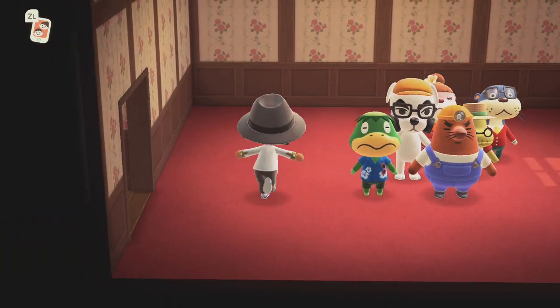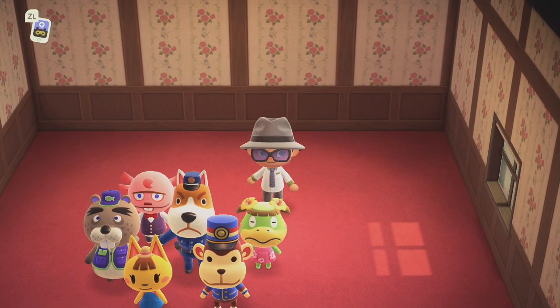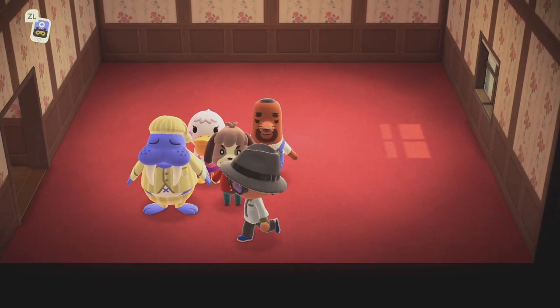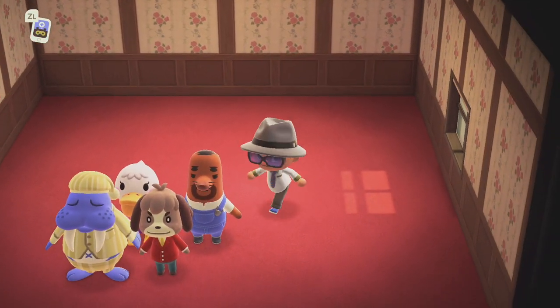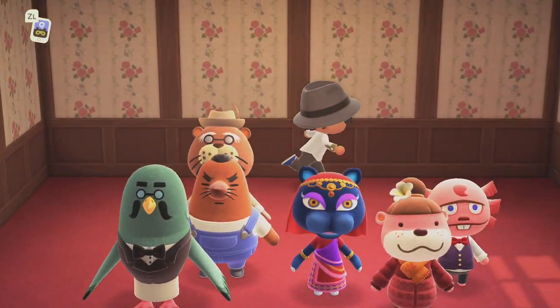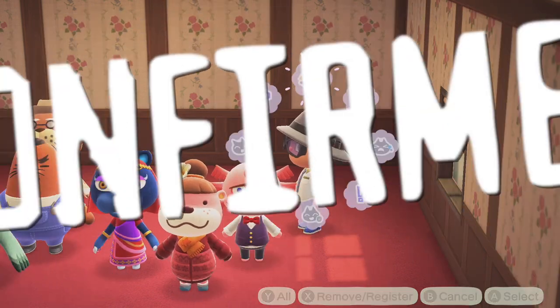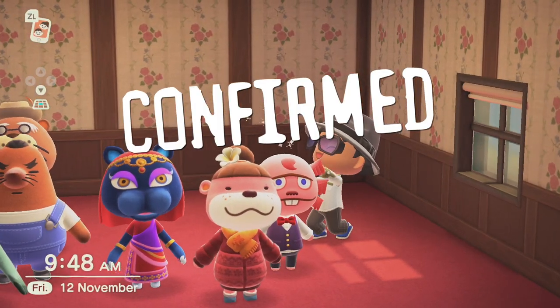If you're a collector of amiibos, you might have realised that some of the Series 1 to 4 special cards wouldn't scan for Harv's Island prior to 2.0. Since the update though, many of the special NPCs like Brewster, Lottie and Katrina, I can now confirm do work. So never fear if you were thinking your Series 1 to 4 cards were useless.